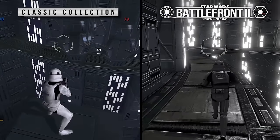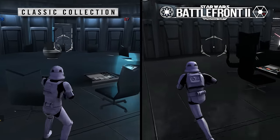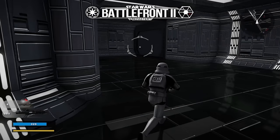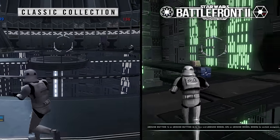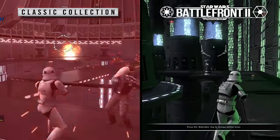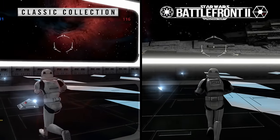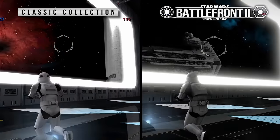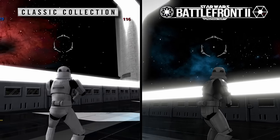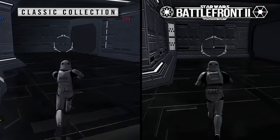Next up is the Death Star. In the Remastered version, some of the hallways and locations completely blew me away. That said, I think it is a tad on the dark side, especially when comparing to scenes from A New Hope where the hallways are a lot more grey. I really enjoy the bloom on all the lighting in the Remastered version, especially the room with all the green panels on the walls — this section of the map knocks the Classic Collection out of the park. There's even differences in backdrop and what you can see out the window, where the Remastered is just more interesting. Sure, at times the Death Star looks a little dark, but I'm giving the points to the Remastered.